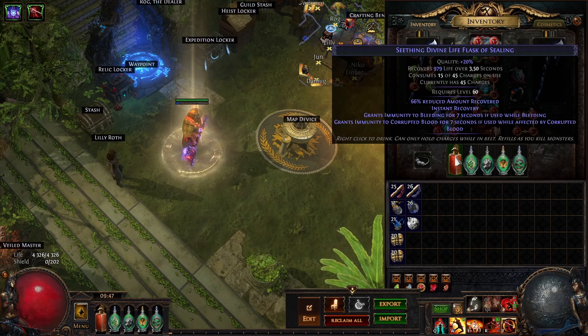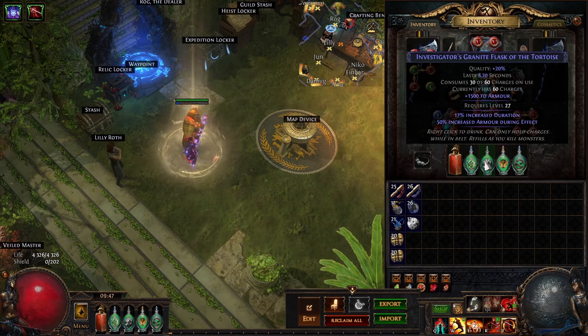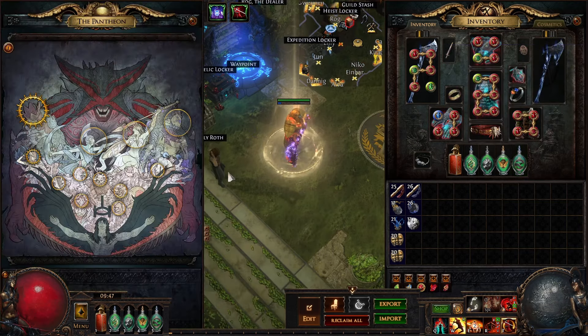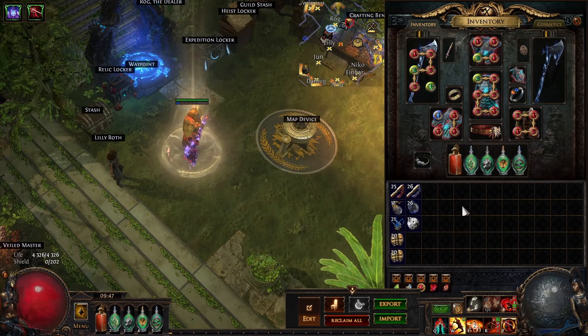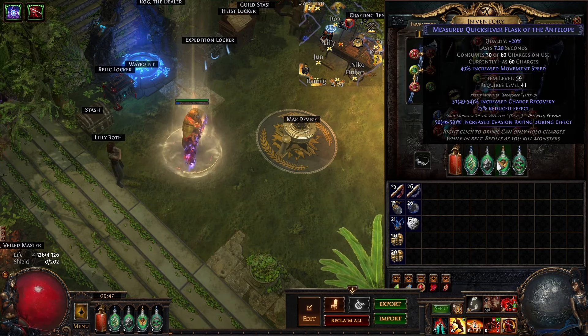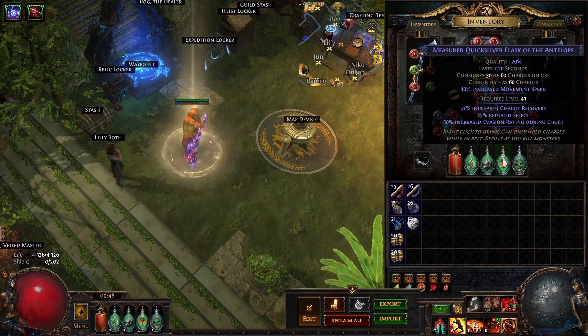For my flasks, I'm using an Instant Life Flask with Corrupted Blood and Bleed Removal, a Jade Flask with Curse Reduction, a Granite Flask with Armour, a Quicksilver Flask with Evasion, and a Quartz Flask with Shock Effect. For Pantheons I'm using Soul of the Brine King and Soul of Garukhan. You can switch around which has which suffix on the flasks. That's pretty much it for the gear and gems.